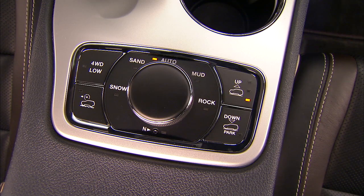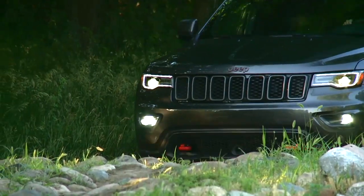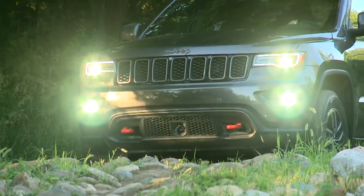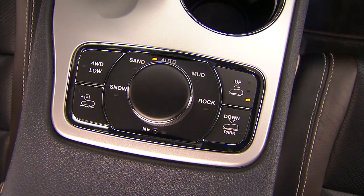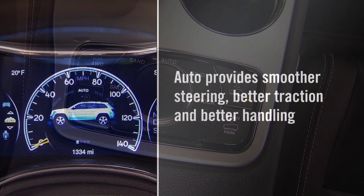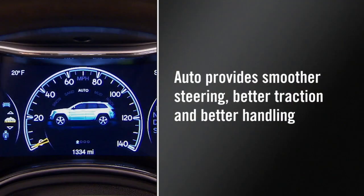If equipped, Select Terrain gives you maximum four-wheel drive performance in different driving conditions. Select Terrain offers the following positions. Auto is for normal driving on hard surface roads. Auto provides smoother steering, better traction, and better handling.